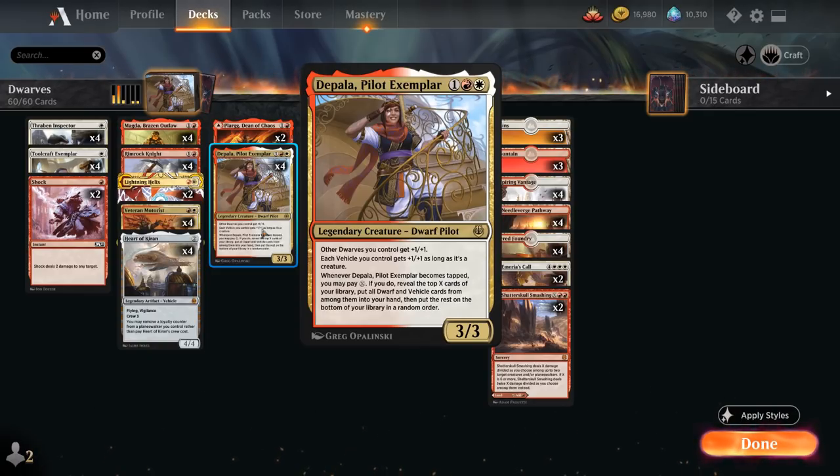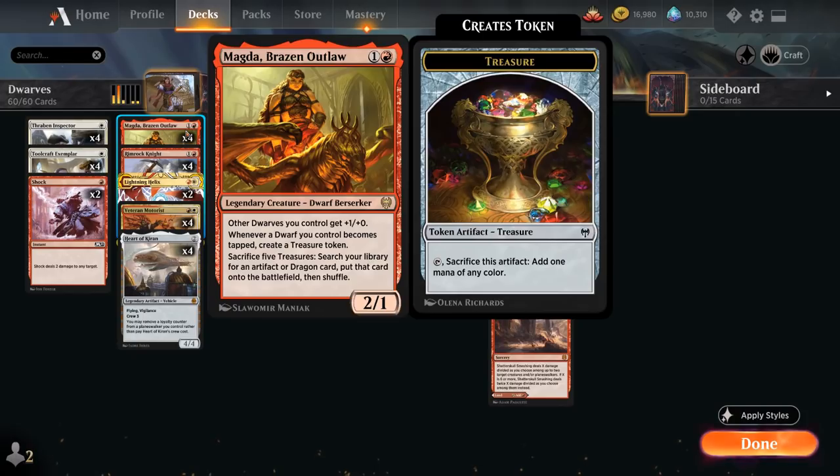Depala is a three-mana 3/3 legendary Dwarf Pilot giving other Dwarves we control +1/+1, and each vehicle we control gets +1/+1 as long as it's a creature. Whenever Depala becomes tapped we may pay X mana, reveal the top X cards of our library, and put all Dwarf and vehicle cards into our hand and the rest on the bottom — providing card advantage.